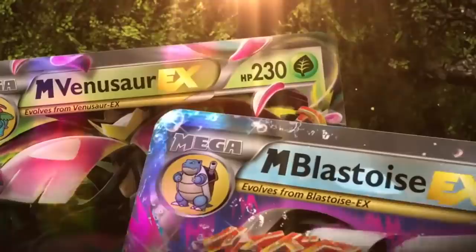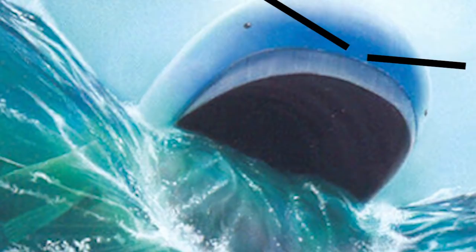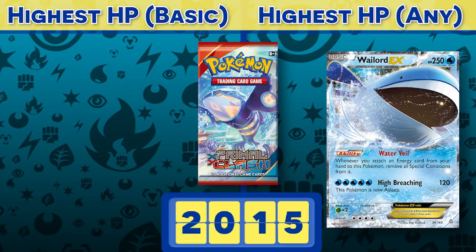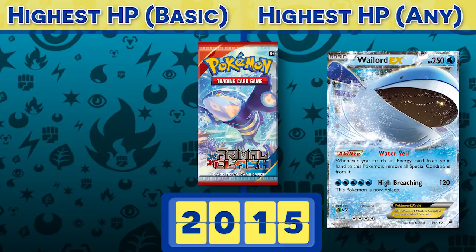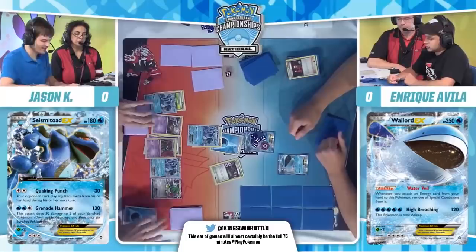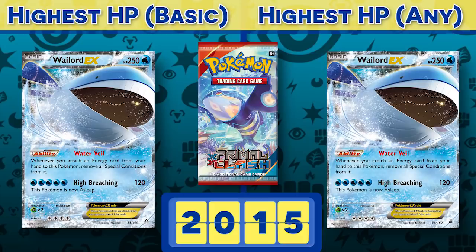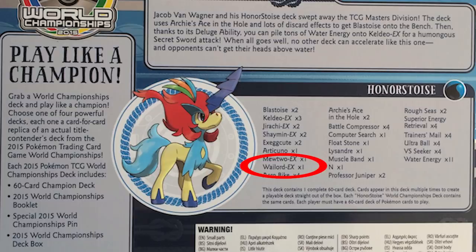Then came X and Y — Mega Evolutions get their TCG equivalents, putting a whole new kind of thickness into the top slot at 230. But apparently all this Mega nonsense got Wailord mega mad, so mad that it decided to take over both sides of the list. A 250 HP Wailord EX washed ashore in 2015's Primal Clash set. Continuing with the new wave of capital-E capital-X Pokémon — which are all basics — Wailord was king. It actually took second place at US Nationals with a deck that didn't even attack, just soaking up damage and milling opponents' decks. And a lot of people forget that this same Wailord EX was part of that year's World Championship winning deck, with Jacob Van Wagner using a copy in his Blastoise deck and actually attacking with it to win games.